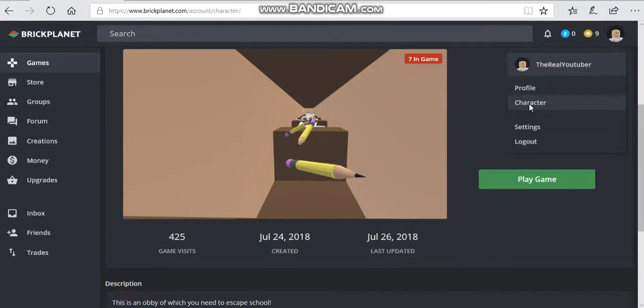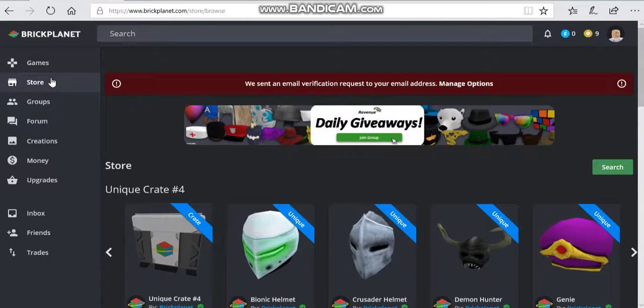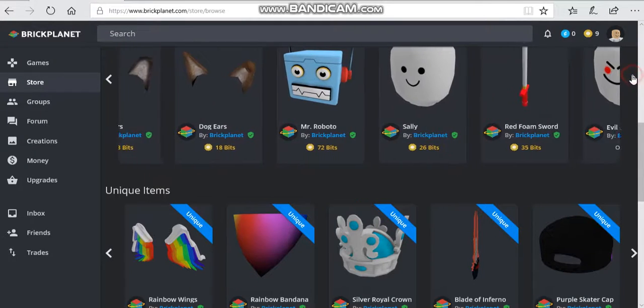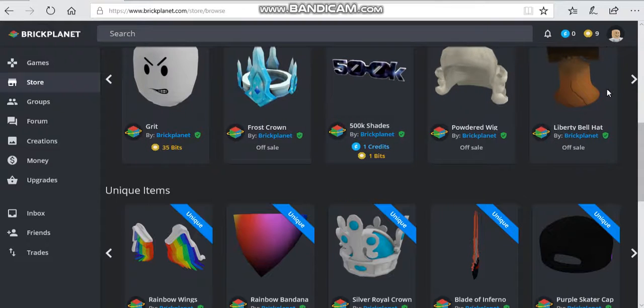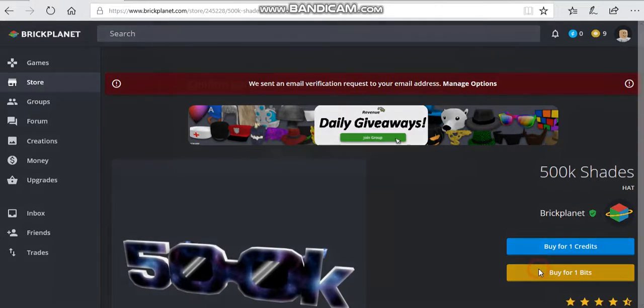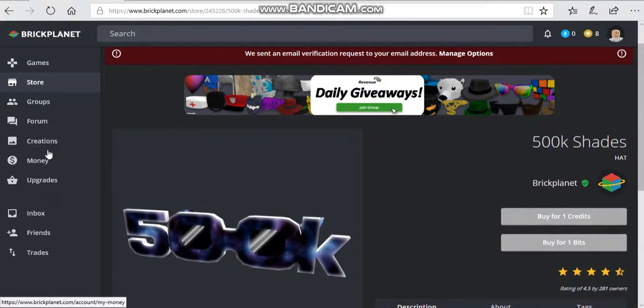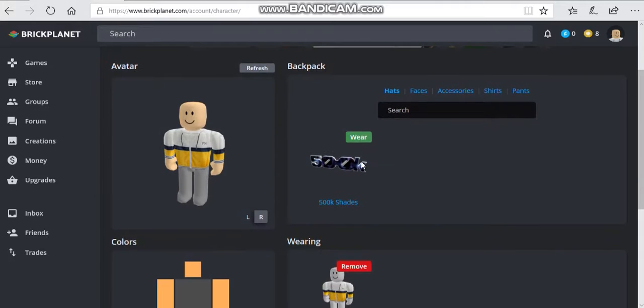I'm going to be showing you guys my character, and we're going to be looking at the store real fast for the rest of the time we have. Drive 9 — I think somebody played my game. One bit and one credit — heck yeah, I'm buying this. One bit — yes, bye. I'm going to edit my avatar and put them on. Oh yeah, it's over here. Character.